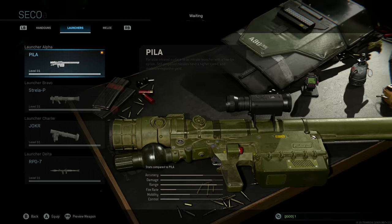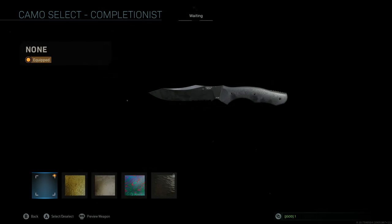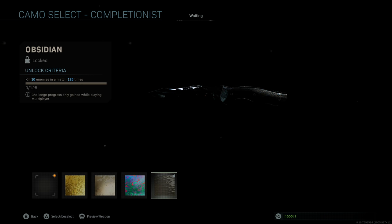Next up is the melee weapon, which is a little different than you'd think. Unlike the riot shield, you've got to get 10 kills 125 times. Again, if you get 30 kills in a match, that's going to count as three matches, as long as they were all with the knife.